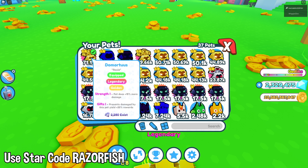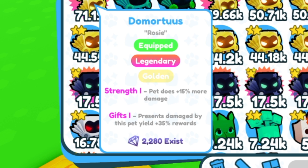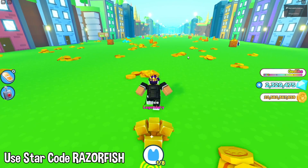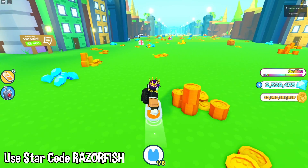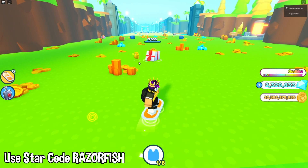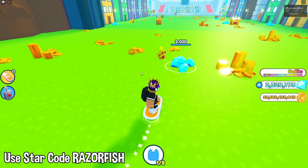The other Golden Demortis actually has two things: Strength 1 — pet does 15% more damage — and it also has Gifts 1, which means presents damaged by this pet give you 35% more rewards. So if you guys don't know what that is, it's like these kinds of presents — it will give 35% more rewards because it has a stat for Presence. So these are actually pretty good stats on it.